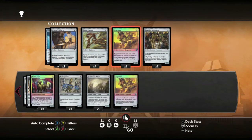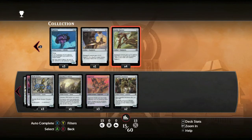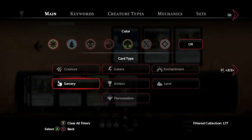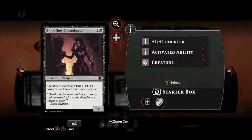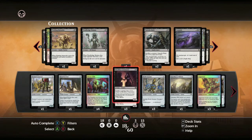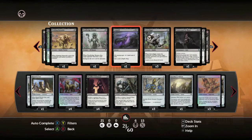Even if you had the max number of Bottle Gnomes, which is four, you couldn't get the achievement anyway because you need five. So keep stocking up with those. Then clear the filters and set them to creatures and black. You want to look for these two creatures: Blood Flow Connoisseur as well as the Nantuko Husk. These guys have an ability that lets you sacrifice other creatures in order to buff them up.